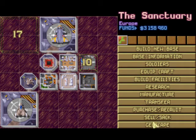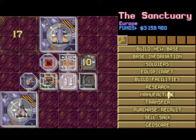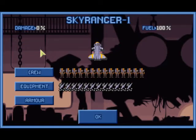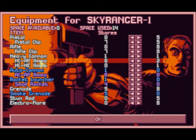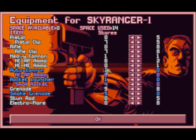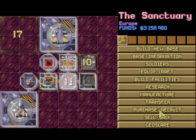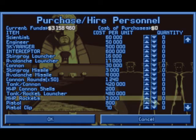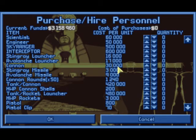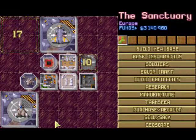I believe everything is alright with my soldiers. Maybe I could use a little bit more weapons aboard the Skyranger. All the rifles are aboard. Grenades, stun rods, all the pistols. Might as well buy some more weapons - we don't want our soldiers to go into the field without anything but their fists. Let's buy six more rifles. Not that expensive. We will get rid of them anyway at one point.